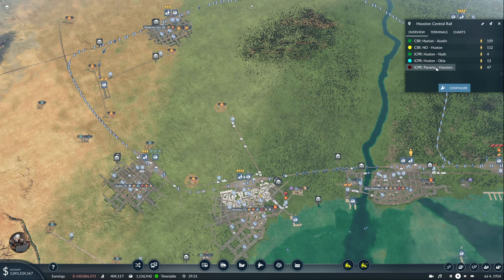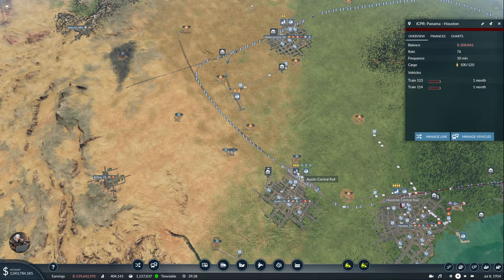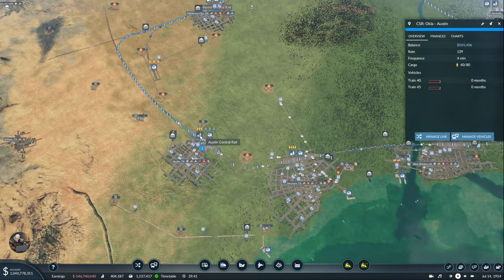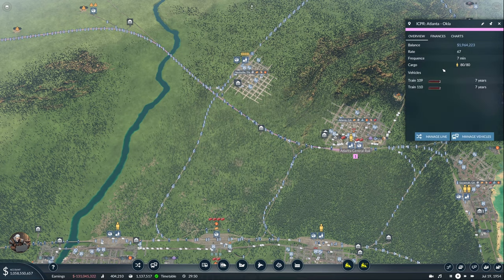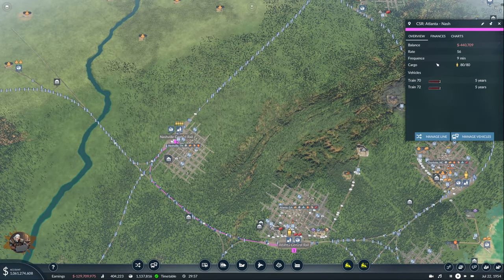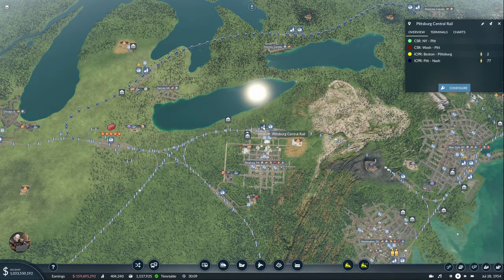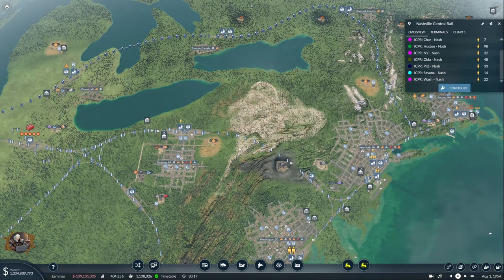New Orleans already touched, Houston done. Oklahoma-Austin — I think we can give it a double. Atlanta-Oklahoma — I don't think so, not enough. Atlanta-Nashville — yes, it does have people in both places. Let's replace it with a size three. Pittsburgh-Nashville — certainly doesn't need anything more.